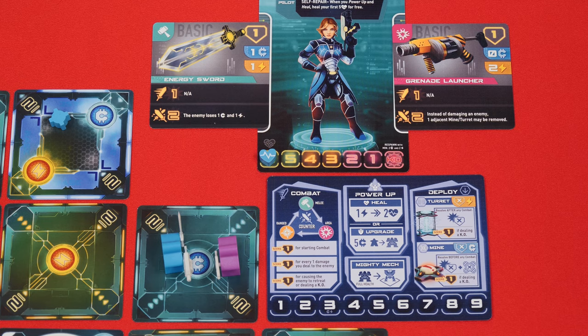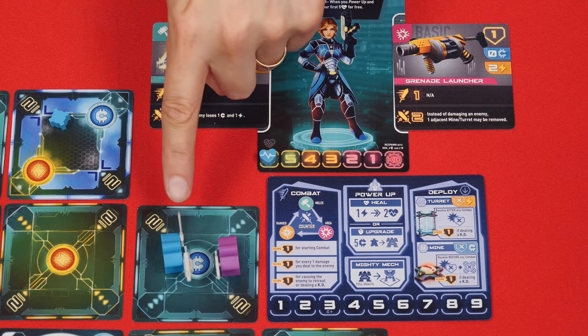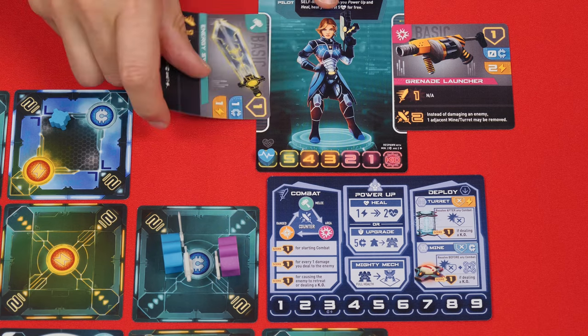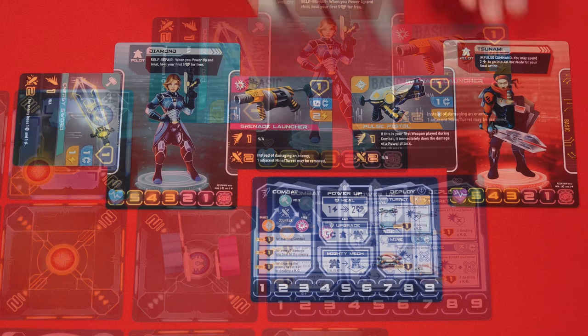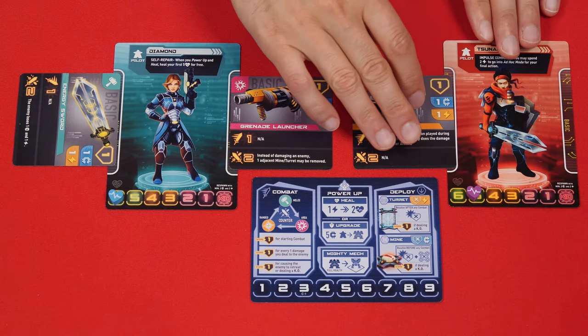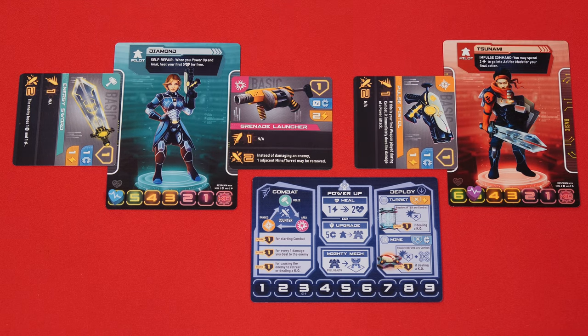Just note: you ignore any points you would score for damage dealt after your opponent was reduced to zero health. For example, if this opponent only had one health left and I dealt three points of damage, I would still only score one victory point. Now after using a weapon, you rotate it — this means it's exhausted and you will not be able to use it again during this combat. Assuming your opponent was not knocked out by your attack, they will pick one of their weapons to use against you, and back and forth it will go with each player using one unexhausted weapon at a time.